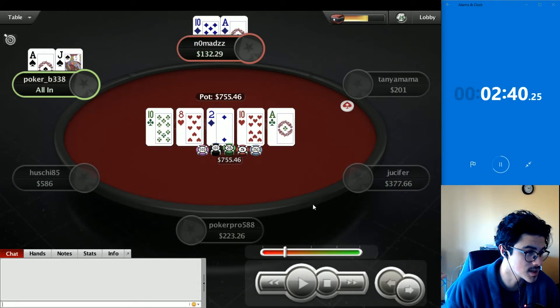Interesting result — clearly poker is a recreational player and nomads was just betting the turn for unbalanced max value. It's a pretty good river to stack poker.